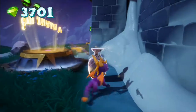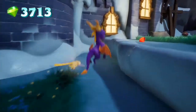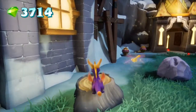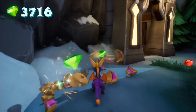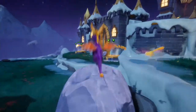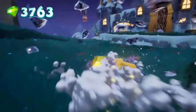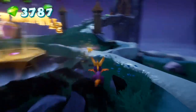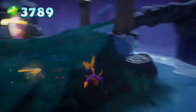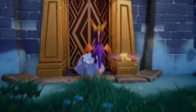Yardwork. Headbash every rock in Winter Tundra. Once you pay Moneybags 1000 gems to learn the headbash, use it on all the rocks you'll find on the outskirts of the castle. Each of these contains a gem — and one actually contains an orb. You're going to need to headbash them all if you want 100% completion. Make sure you headbash every single one, including a couple more over here and the one blocking the door to the castle. Once you've taken them all out, you will get the trophy.